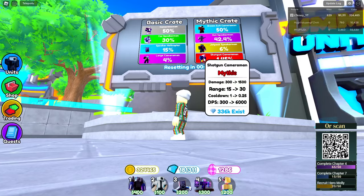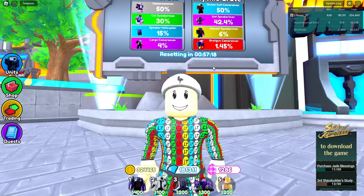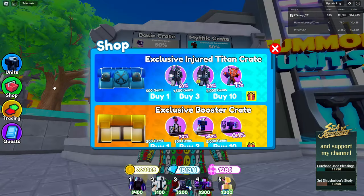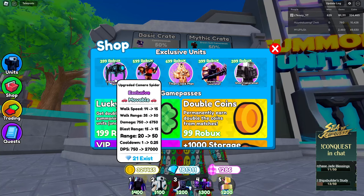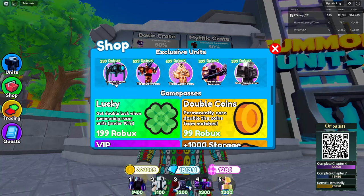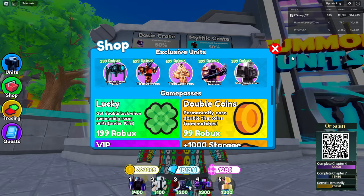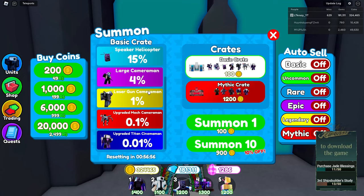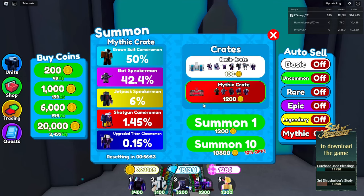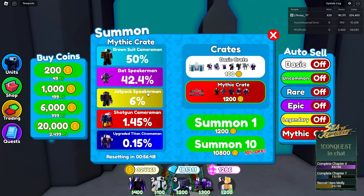The two new units are not in the summon machine, so they're probably in the crates. The upgraded camera spider is right here — 400 Robux, 27,000 DPS, not too bad. As for the godly, it's a 0.01 chance in one crate and 0.15 in the mythic crate.